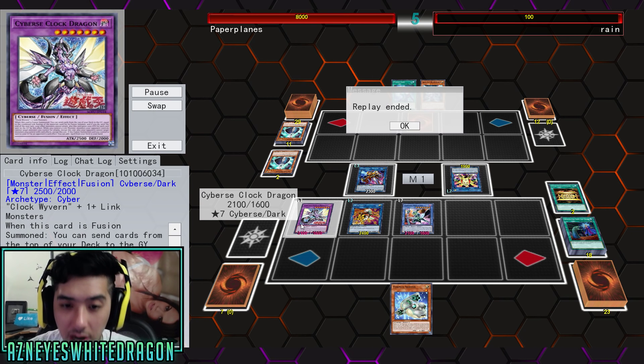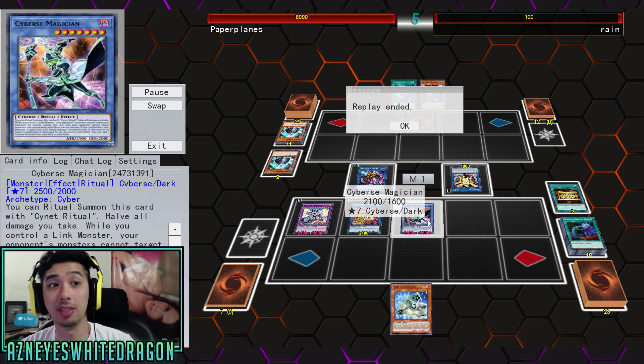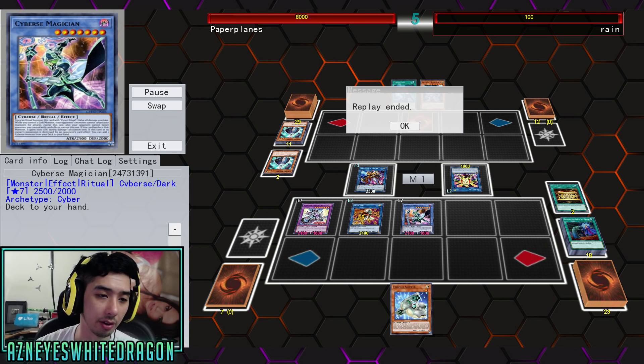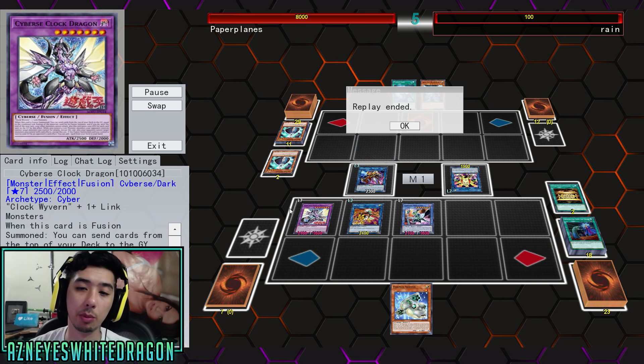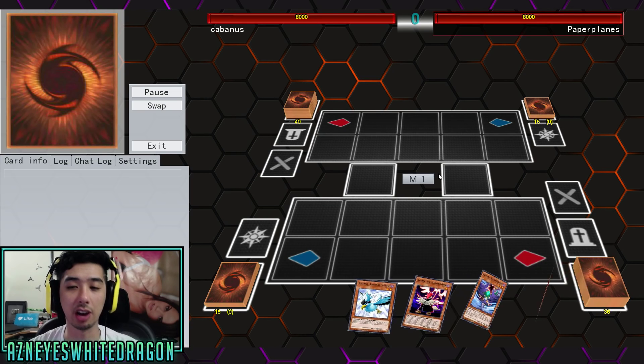So they have to target Clock Dragon for anything. On top of that, Honeybot makes it so they can't target anyway, and then Cybers Magician also has the effect that they have to attack Cybers Magician. So when you have two of these where you have to attack this one and you have to attack that one, they actually can't do anything.